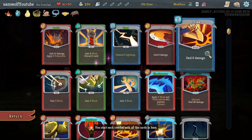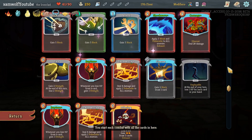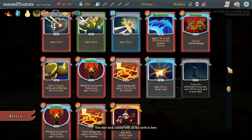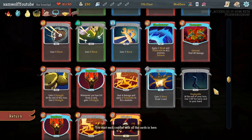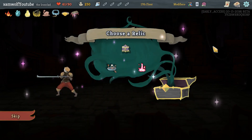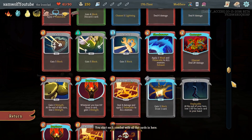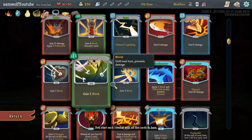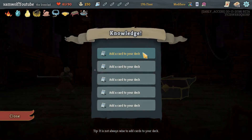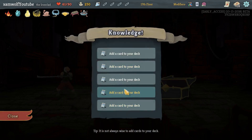Transform all Strikes and Defends — there would be five cards. You can no longer smith at rest sites is a huge downgrade. If it were 'can no longer heal at rest sites' I would probably take it, but 'can no longer smith' is unfortunate. Do I want the fourth energy, or can I transform these Strikes and Defends? This is basically our only block — we need defensive cards. I think we have to do the Ordeal. I'm checking all of these — probably the Shrug it Off there.